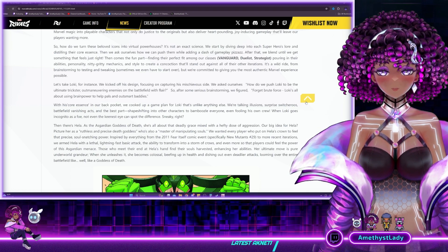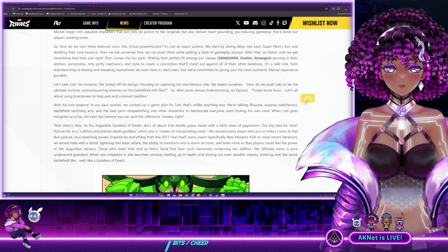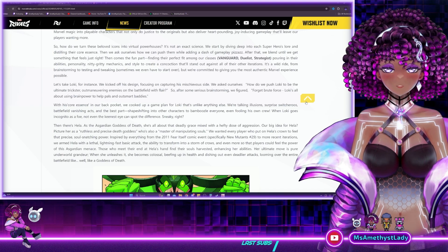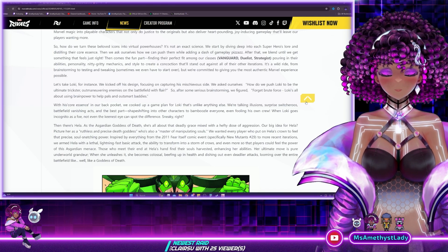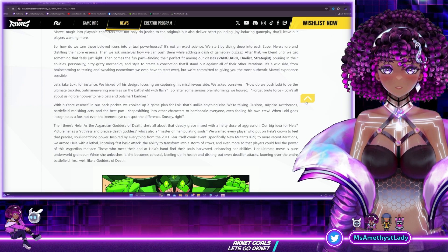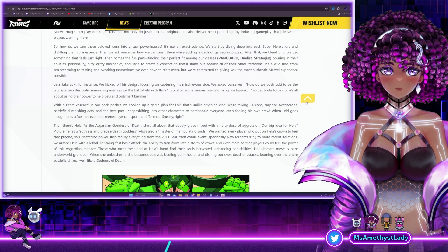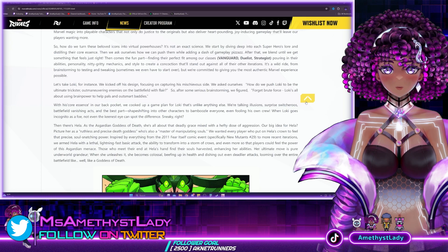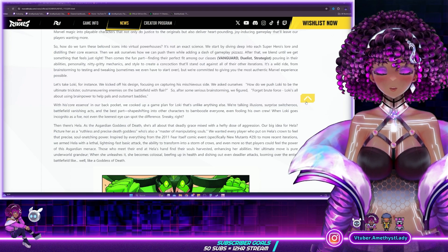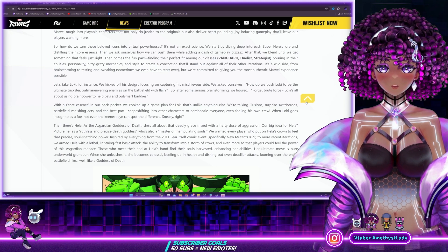With his core essence in our back pocket, we cooked up a game plan for Loki that's unlike anything else. We're talking illusions, surprise switcheroos, battlefield vanishing acts, and the best part — shapeshifting into other characters to bamboozle everyone, even fooling his own crew. So does that mean when he transforms, allies aren't even going to be able to know who he is? That can be really chaotic, but that's sort of what Loki does. When Loki goes incognito as a foe, not even the keenest eye can spot the difference. We're just not going to be able to know — that's pretty crazy.